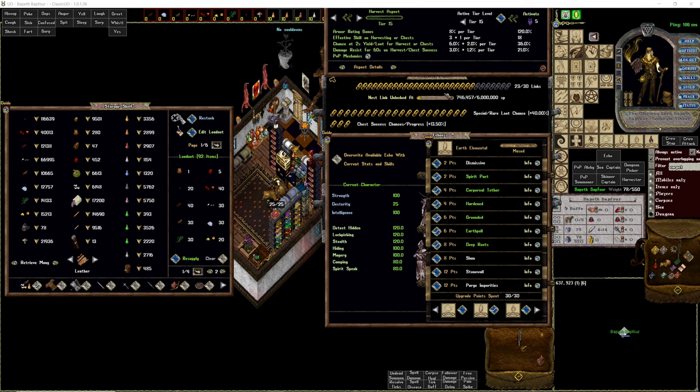I'm up to 23 links now. We've got that chest success chance slash progress, which is helping me unlock chests faster — it's amazing. We've got our Earth Elemental. Just know that when you're building your Earth Elemental, you'll have to switch to a different build to actually get experience for it. But all you really need is Spirit Pact and Earth Pull — everything else is extra.